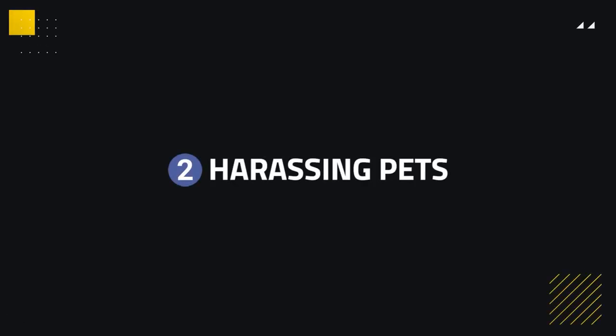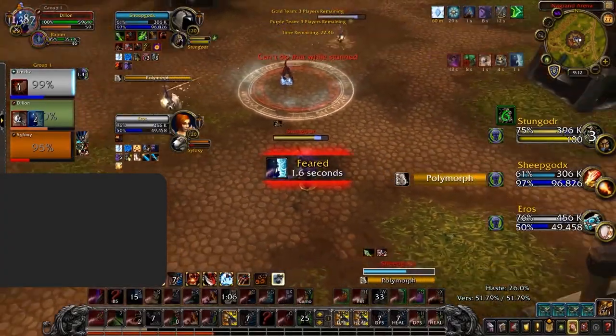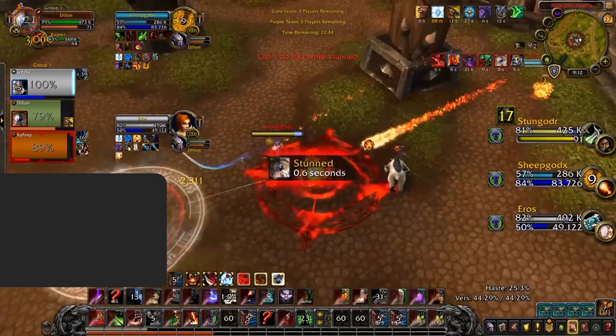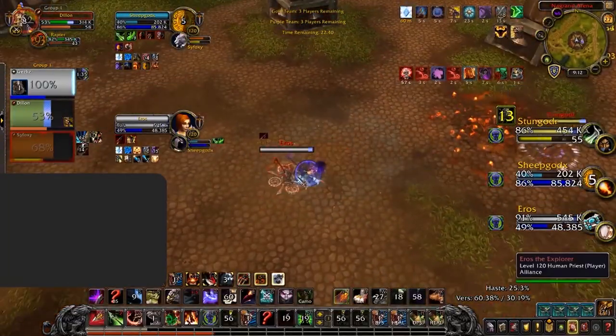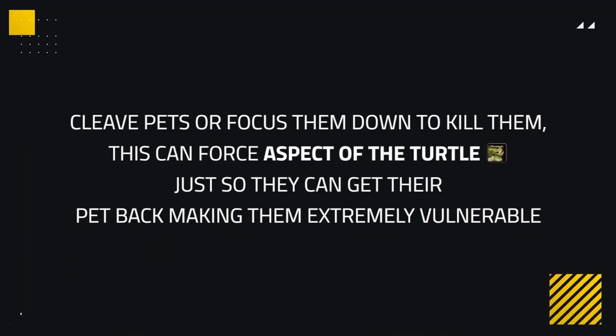The next way to counter survival hunters — which isn't nearly done enough — is to harass their pets. Pets give hunters a lot of extra damage as well as Roar of Sacrifice, Freedom, and the Mortal Wounds debuff. These cooldowns can be highly valuable in certain situations, like Roar of Sacrifice to counteract Combustion — it's probably the best defensive cooldown for Combustion, reducing its damage significantly. So if you kill these pets, they lose a ton of value, forcing hunters to rez them or be severely hindered throughout the game.